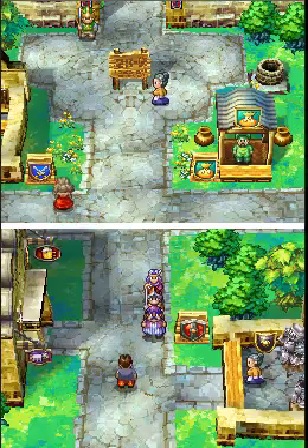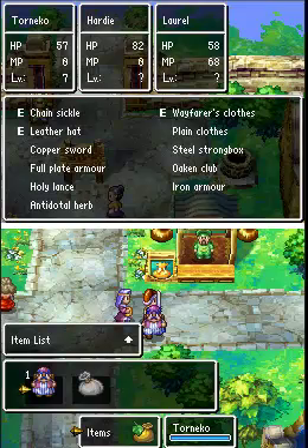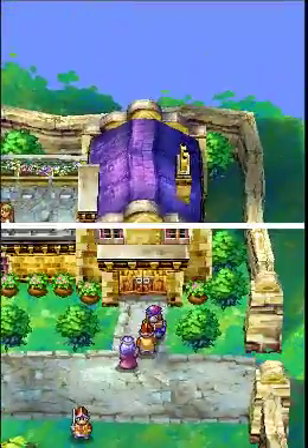Hello everyone, and welcome back to Dragon Quest IV. We're in the middle of Chapter 3 right now, and we just finished up the quest to get the Silver Statuette. So now we're going to choose to sell this, make some money, and we're going to open up shop.